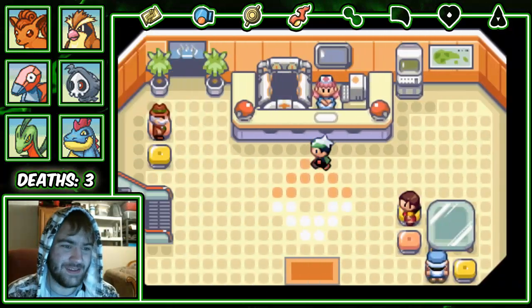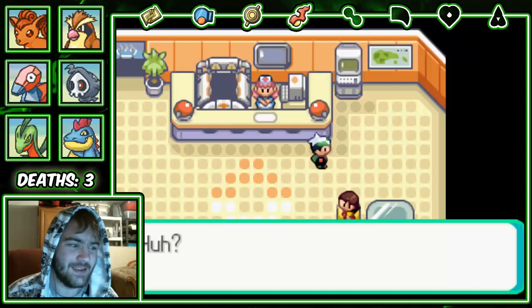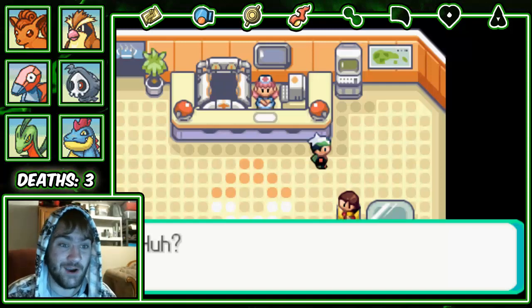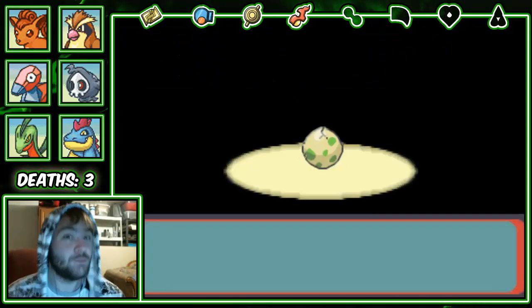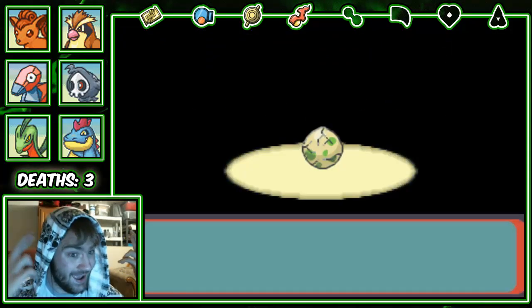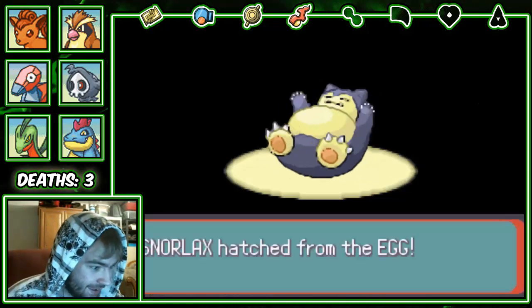Porygon has the Exp Share, which figures. I gave the Exp Share to Porygon and I re-taught Steel Wing TM to Pidgey because I accidentally deleted it, and I promised Pidgey if I used it I would give it Steel Wing. So I had to keep my promise. Anyways, our Pokemon for Trapinch — and not the stupid tower — is going to be Snorlax.